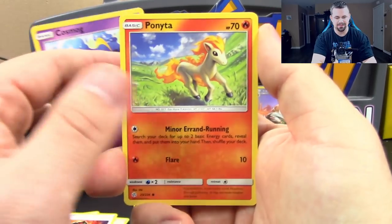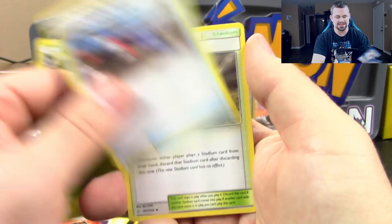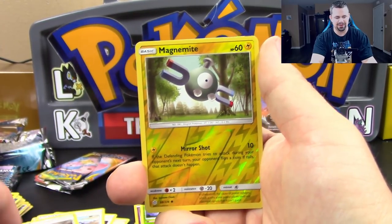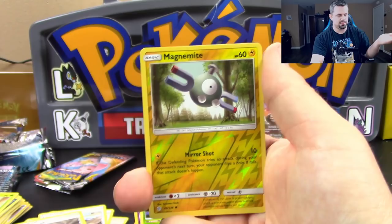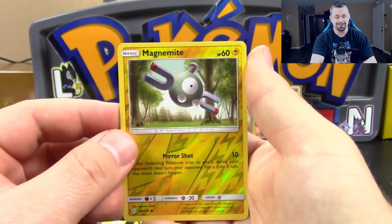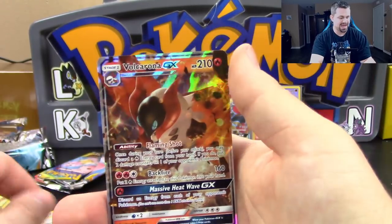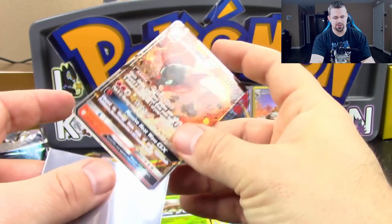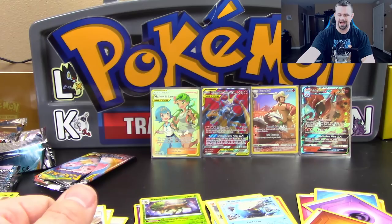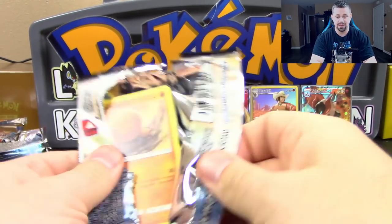Pack eight: Cosmog, Ponyta, Crabrawler, Carvanha, Chinchou, Gloom, Lana's Fishing Rod, Chaotic Swell, Reverse Holo Magnemite — and a Volcarona GX! It's funny — every time the wall comes up and he picks these up, I pull another one. Every single time. I pulled one, he picked it up. I pulled another one, he picked it up. And now I've pulled this one.